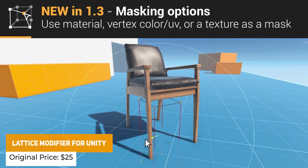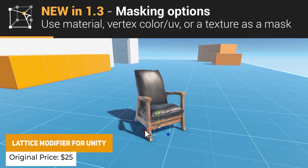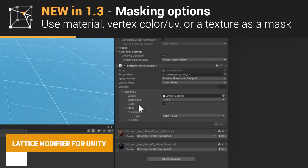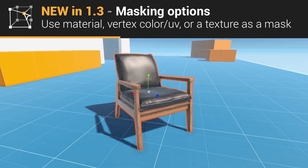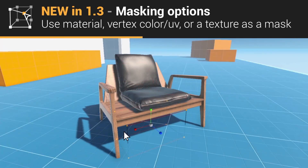We've got the Lattice Modifier for Unity. If you're familiar with popular tools in 3ds Max, this allows you to select points on a lattice effect to morph, scale, and shift things across multiple points rather than just scaling them uniformly.